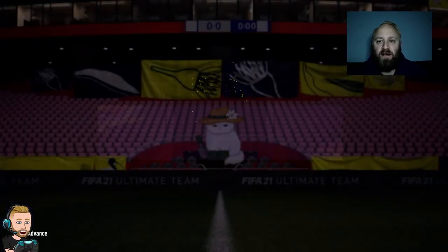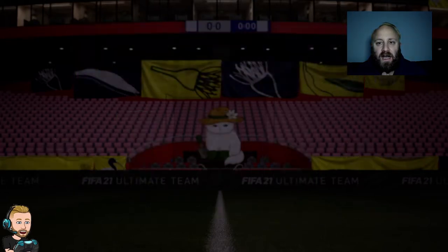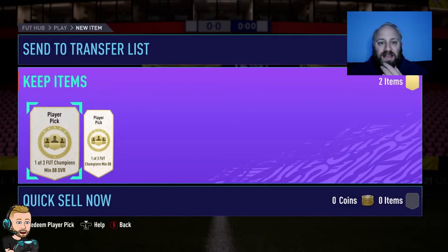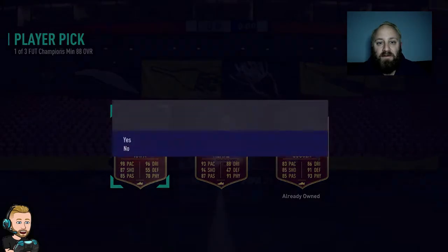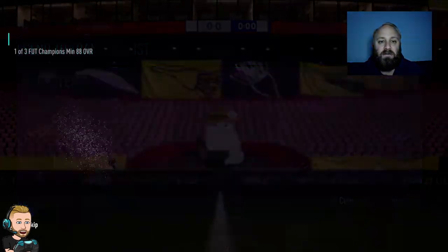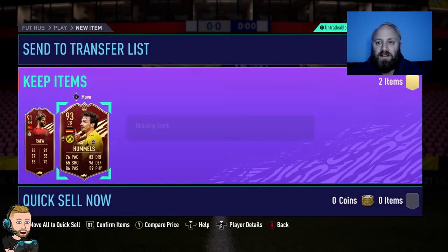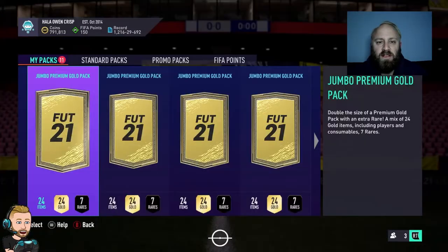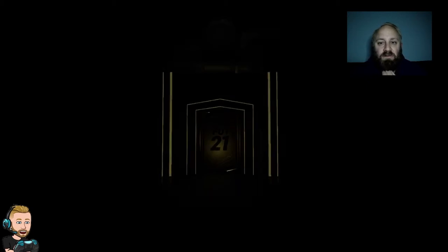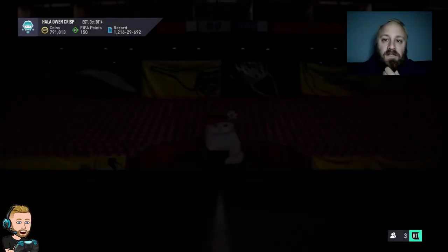Full Champs Rewards — Gold 3. I just stopped there this week. I got the 15 wins as you saw earlier in the episode with the play picks. We get two reds again — one 88 rated. We start with a Rafa — I'll take him, we've already got one of them in the club. For the second one, we'll take a 93 Hummels — awesome! Two high-rated cards that easily go into the current SBC. We'll open the first pack — nothing. Let's get into the highlights.